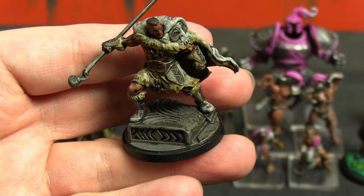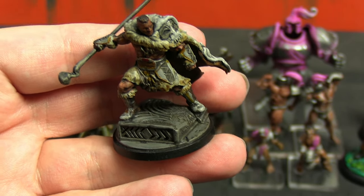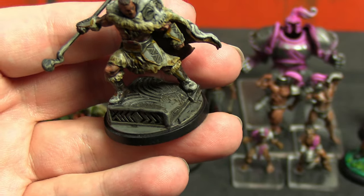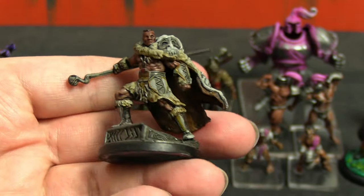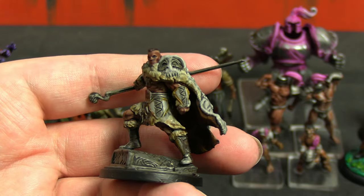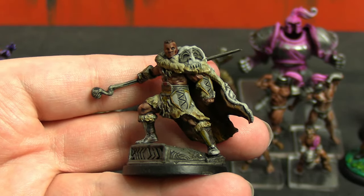For the base, it's what I do for all Crisis Protocol bases: Basilicanum Gray, Agrax Earthshade, then Stormvermin Fur over it, trying not to get anything on the edges because those have already been shaded by the previous layers. Fun model, fun character — he's been in one battle report already. He came in a box with Claw, so let's go straight on to talk about him.